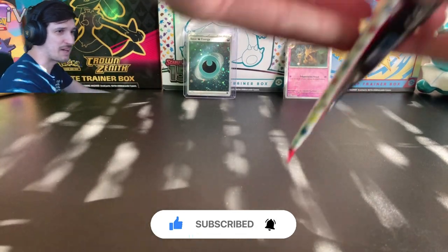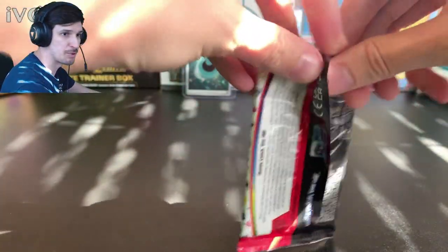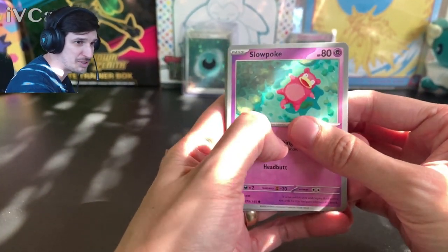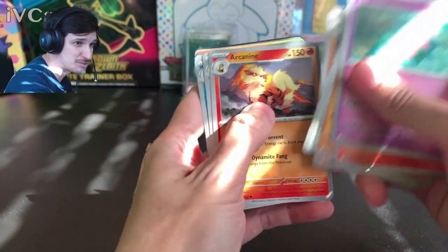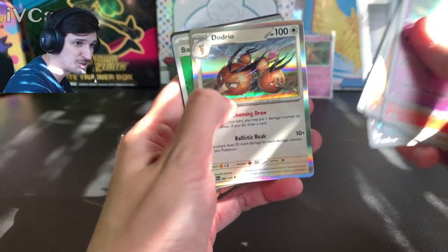Let me know in the comments — what is the best pull that you've received in Pokémon 151 so far? For me it's still the Squirtle full art, but I haven't opened nearly as much as I've wanted to, and we're getting back into it starting today. We've got Giovanni's Charisma, the rare, and a dump trio.